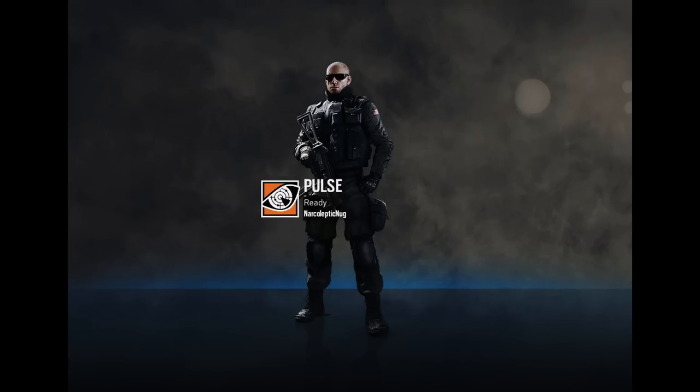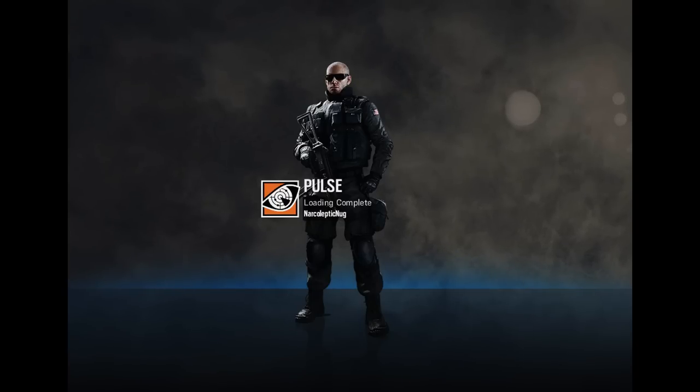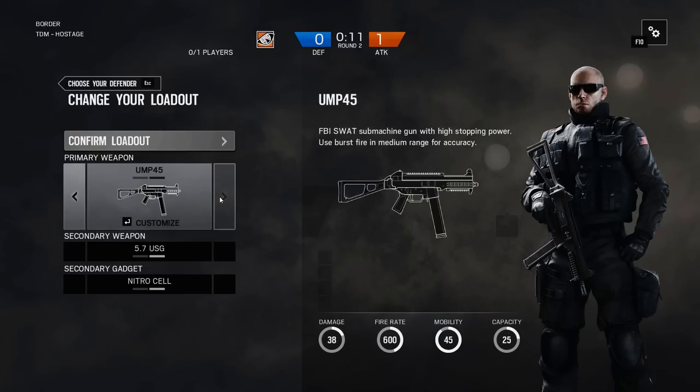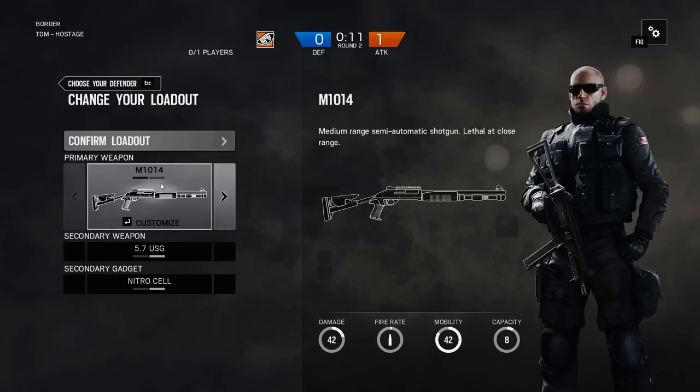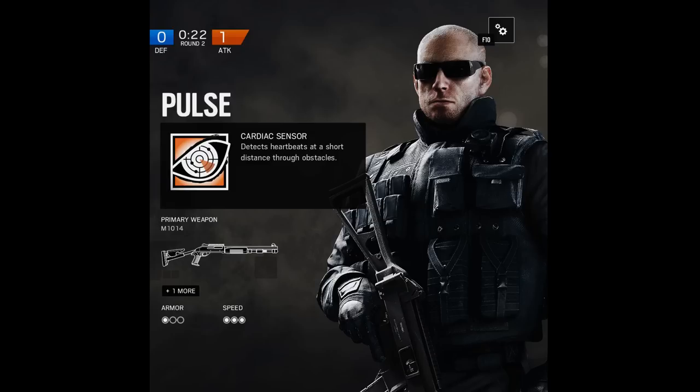I chose Pulse for a few reasons. The first being that the Border map is actually really small — peeking on this map doesn't require an ACOG like I usually prefer on other maps. So using his UMP-45 is totally fine to peek with, or you can use his handgun, or even his shotgun because his shotgun is a beast. The other reason is his special ability — on this map where almost everything is destroyable, the walls and floor, that makes him a really strong defender. I'm going to be using Jaeger in this video just because it's easier to show you guys exactly where to aim with his ACOG scope.